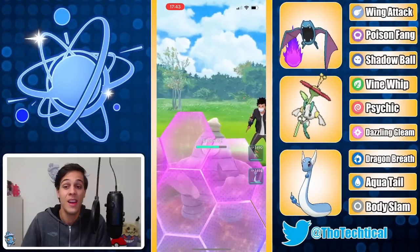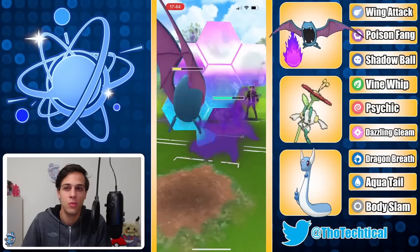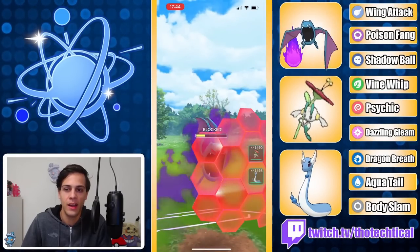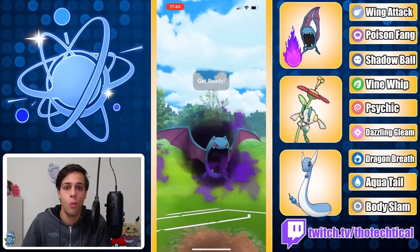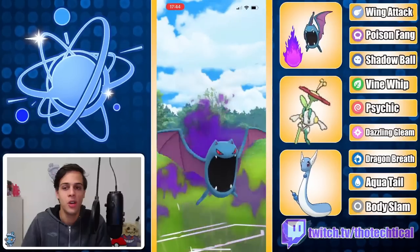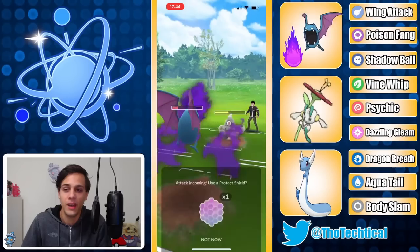Gonna go for the Poison Fang — gets shielded, that's huge. Now probably gonna be able to fire the Shadow Ball into the Dusclops hopefully. Not before having to shield up a nice punch though. Going to double bait — I love this play. Super risky, but usually after one bait they don't expect another, so they shield it up. Very good play by Guido there.